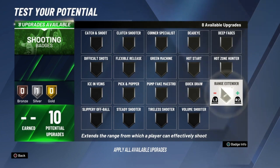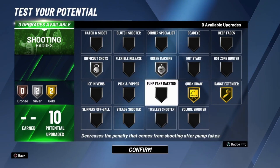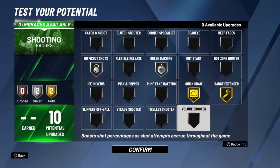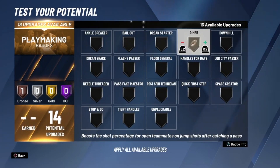Contact finisher will obviously help you dunk on people. For shooting, this is my personal preference: Quick Draw on gold, Range Extender on gold, Difficult Shots, and Green Machine. The only reason I put Difficult Shots is because I face a lot of high-pressure defense and take contested shots. You don't have to use Difficult Shots — it depends on your playing style. You could use Hot Zone Hunter instead, but only if you've already set up your hot zones — otherwise it wouldn't make sense.